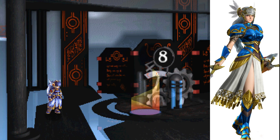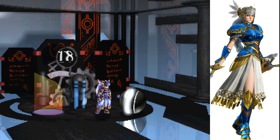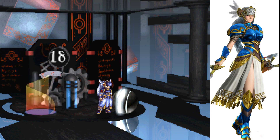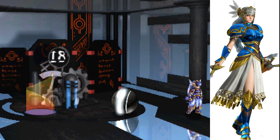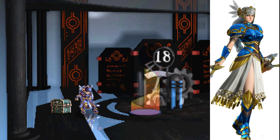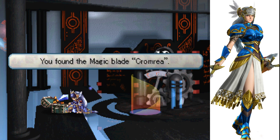Eight is going to take us to there. I don't have a list of which rooms have treasures in them. There is some treasure in here apparently. Found the magic blade, Crumria — I'm glad it wasn't an explosion.